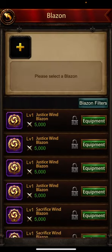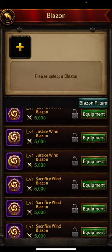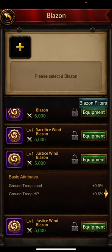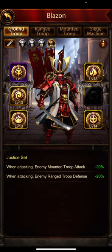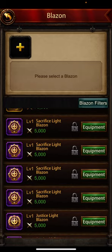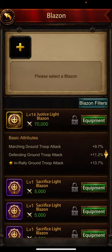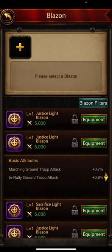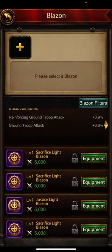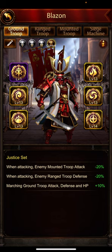The third one is ground troop load, so we're definitely changing this. I don't mind defending ground troop HP, but since the third one is ground troop load we're definitely going to change that. We don't have a blazon we like here, so we just let this be for now. This one has marching, defending, in rally — let me see if I can find something better. Marching and in rally — I'll definitely prefer marching and rally over defending, but that one has the third one done.